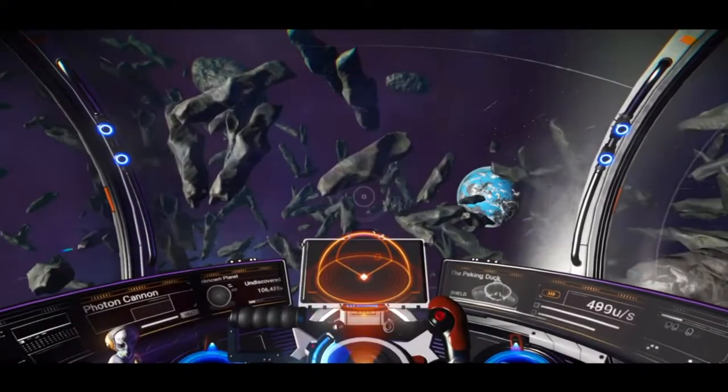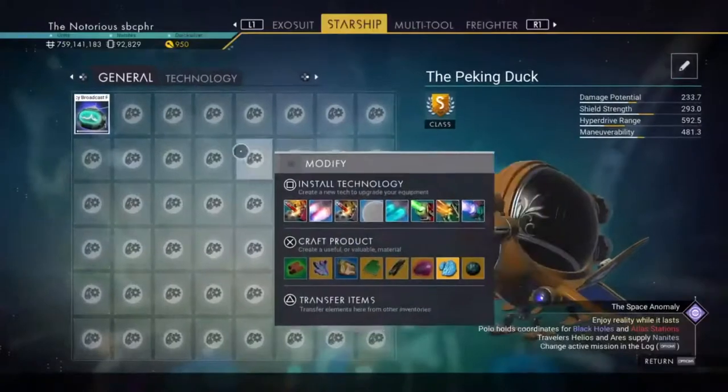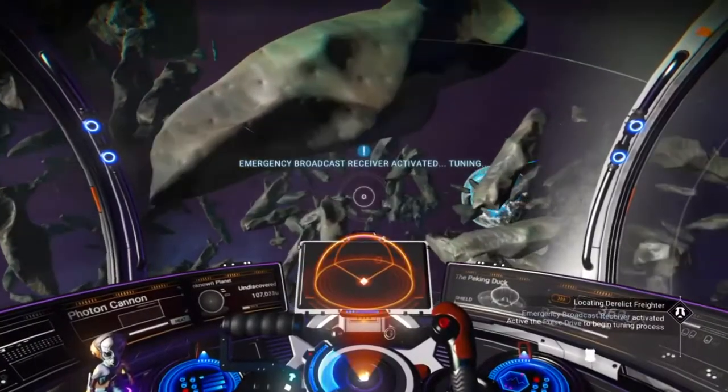First, we open our inventory, locate our emergency broadcast receiver, and activate it. And then go into Pulse Drive.